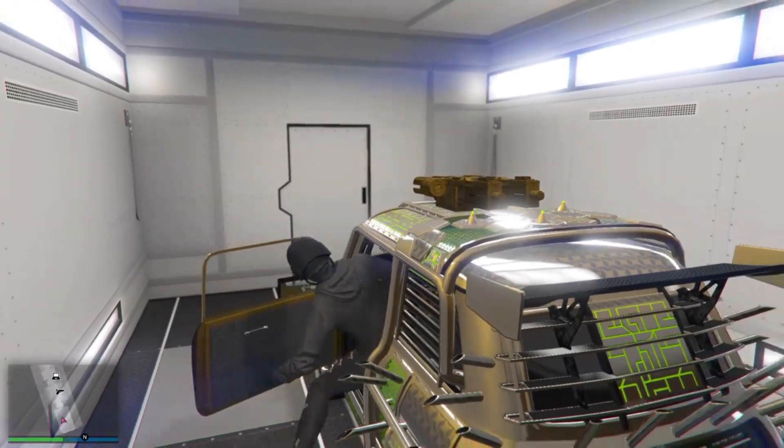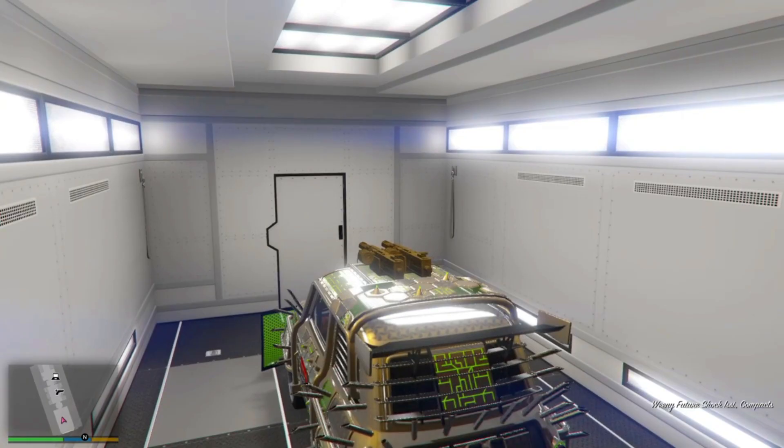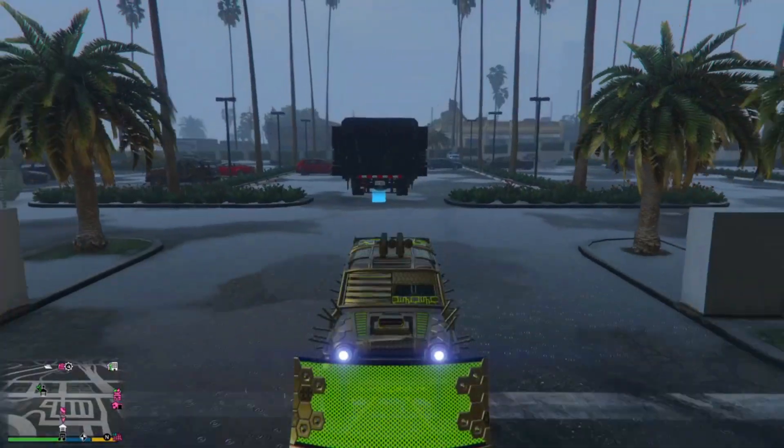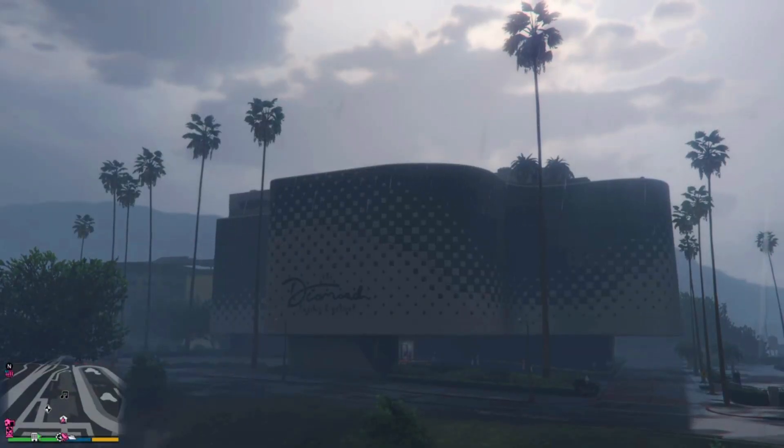Once your friend has hopped off the bike, press right on the D-pad to get back inside the MOC, and the car has been duplicated. Go back to your casino penthouse and you can confirm the duplication was successful.